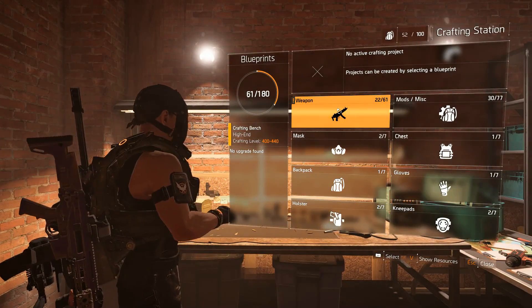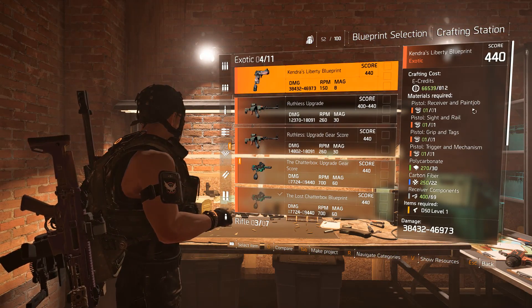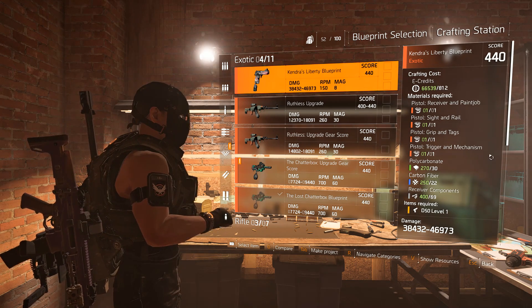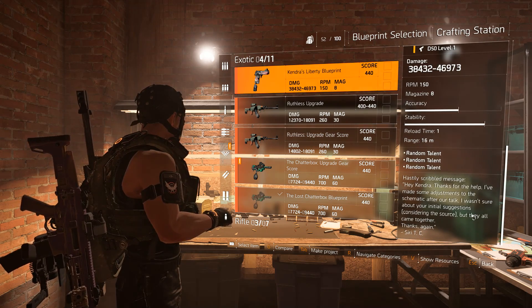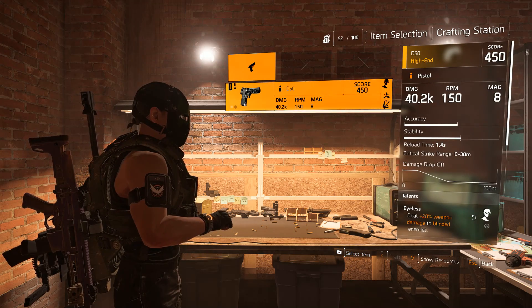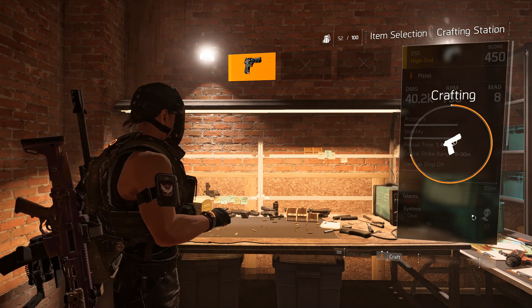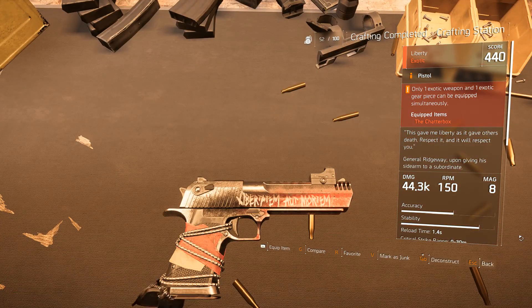After you have all the pieces, go to the crafting station, go into your weapons, and there'll be an exotic option. You'll need all the pieces plus some polycarbonate, fiber, and components — then craft it and you're done. Thanks so much for watching; if you enjoyed the video please like and subscribe, share it with your friends, and I'll see you guys soon.